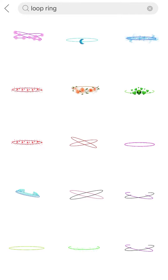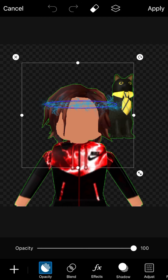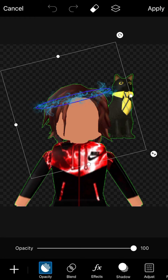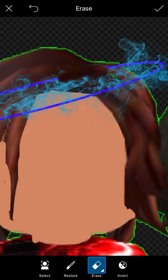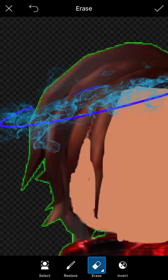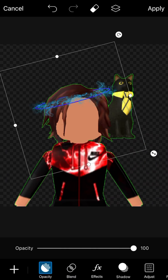Like for instance, you can choose a loop ring if you want. Go ahead and choose it — I can put it around my head, twisted a bit. Once you do that, click on it and hit the erase up there. Erase it as if it's going around your head. Then hit the check.